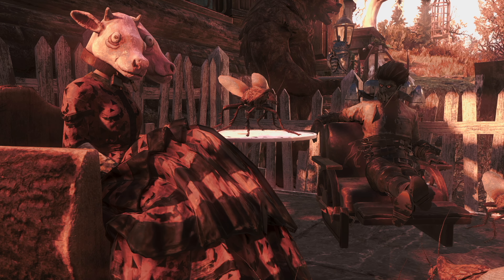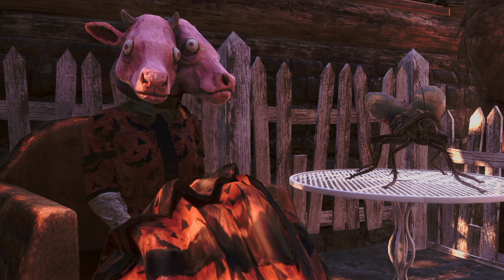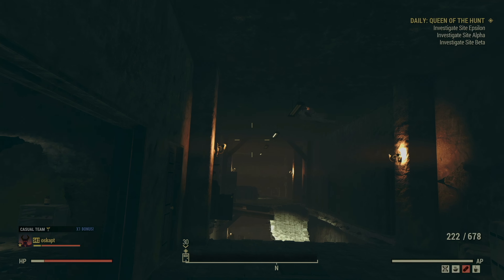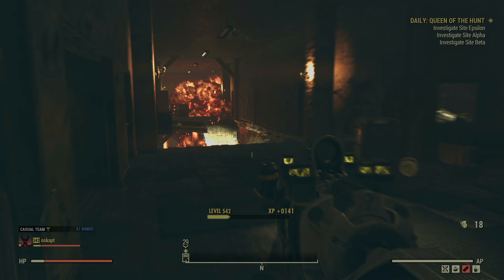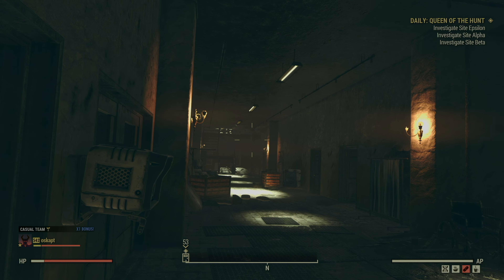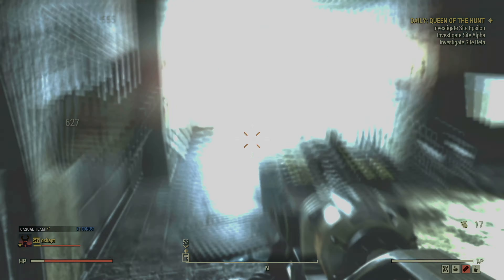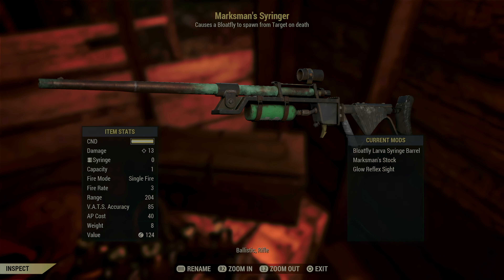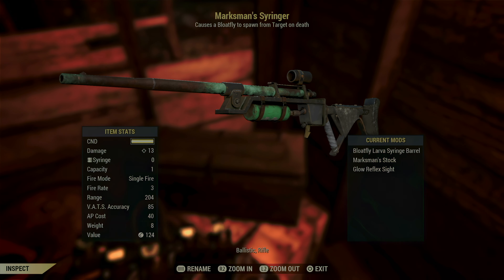Now let's talk about the fastest way to complete bug challenges: the Fort Defiance Hallway Technique. Just head to the second left hallway, throw one Nuka Grenade, and boom — challenge complete. If you don't have Nuka Grenades, use an explosive weapon with the Far-Flung Fireworks legendary perk. Here's another pro tip: craft yourself a Bloatfly Syringer. Every enemy you shoot with this will spawn a Bloatfly when they die — it's like creating your own personal bug farm. Super Mutants at West Tech work great for this. Just remember to shoot them at least twice for the best chance to spawn a Bloatfly, and try not to let it kill you.